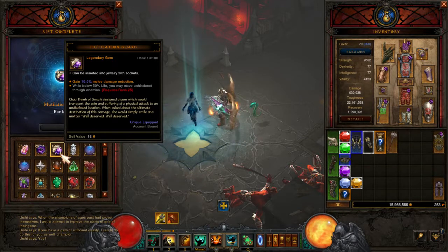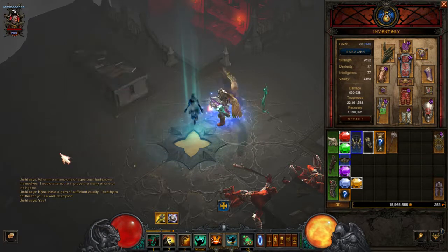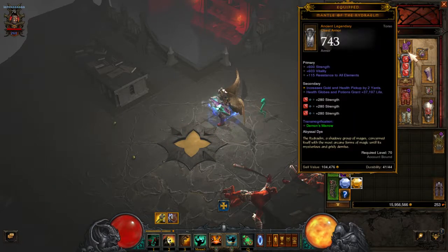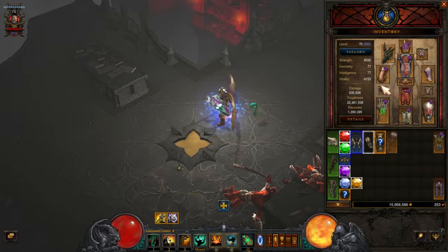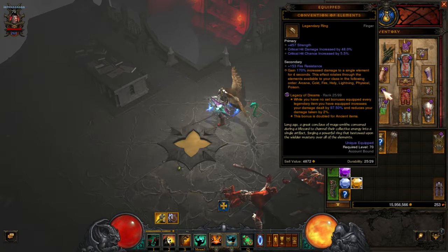Still 19%, almost 20% less damage. This gem here — I ranked it up to 25. Increases the damage of primary skills. Hits with your primary abilities heal you for 4% of your maximum health. And this gem over here — Legacy of Dreams. While you have no set bonuses, that's why I have all legendary instead of that green colored armor.